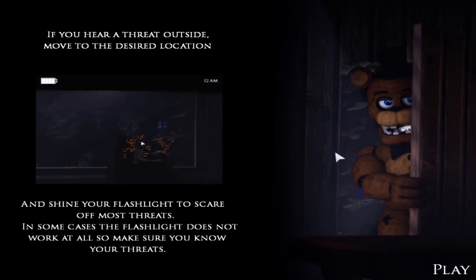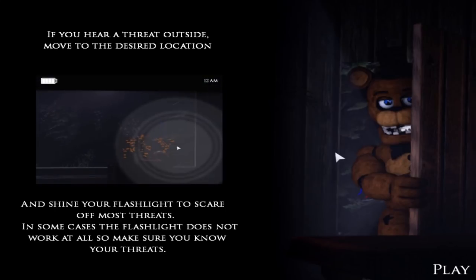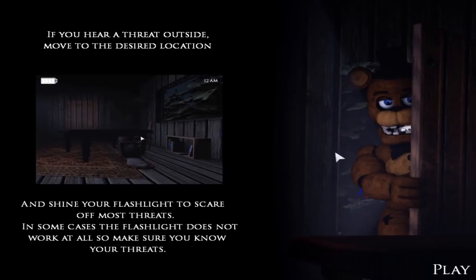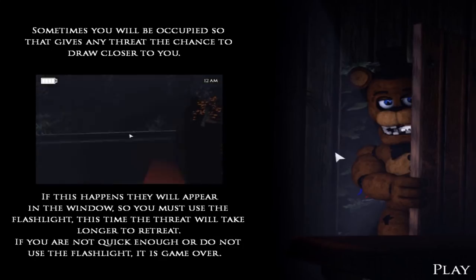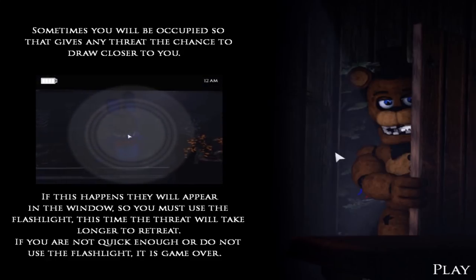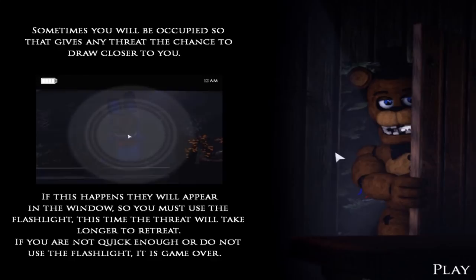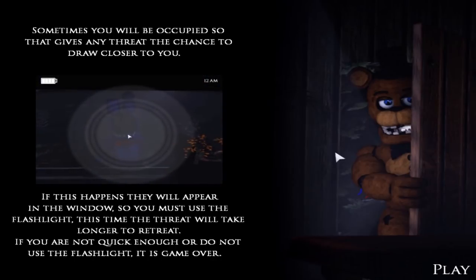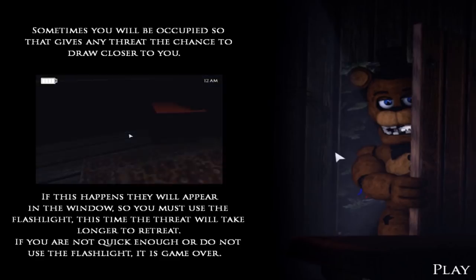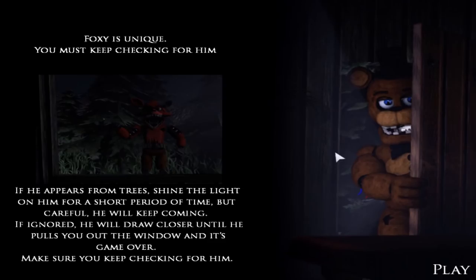In some cases the flashlight does not work at all, so you make sure you know your threats. Sometimes you'll be occupied, so that gives any threat the chance to draw closer to you. If this happens, they will appear in the window, so you must use the flashlight — this time the threat will take longer to retreat. Kind of like the mini Freddys, right? If you're not quick enough or do not use the flashlight, it's game over.